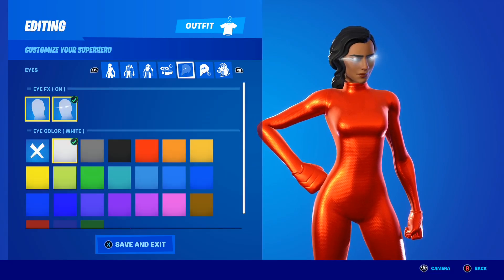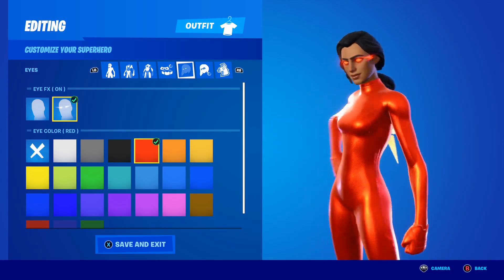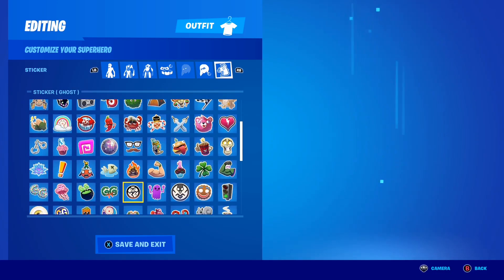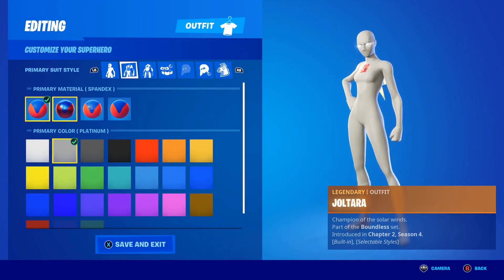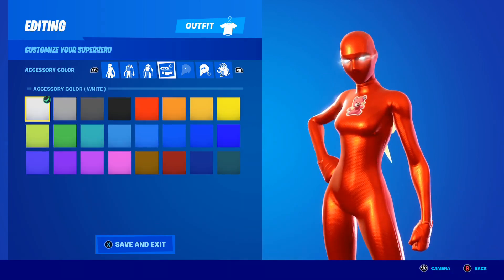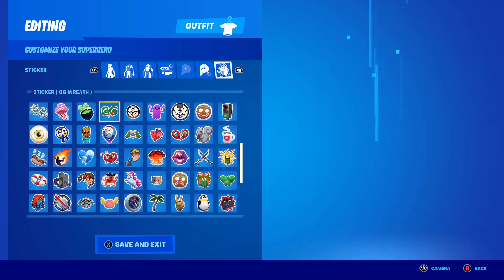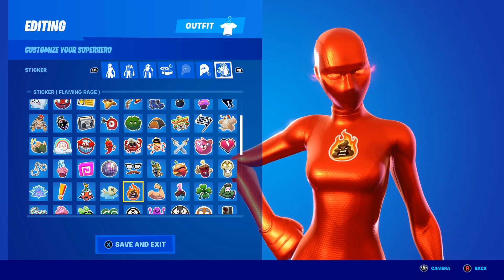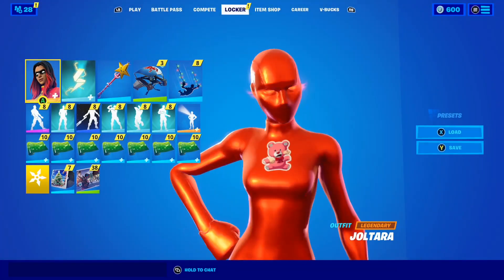Accessory color doesn't matter since there are no accessories. For the eye effects, set them to red — for this lava combo the red eye effects look absolutely insane. For the sticker, find a lava or fire sticker — I'm using 'Flaming Rage.' If you don't have a fire sticker, just turn stickers off. Make sure you save all the settings — metallic, red color, red eye effects, and the fire sticker.